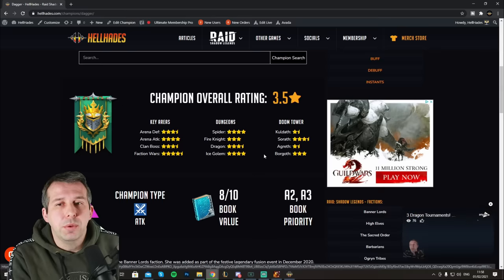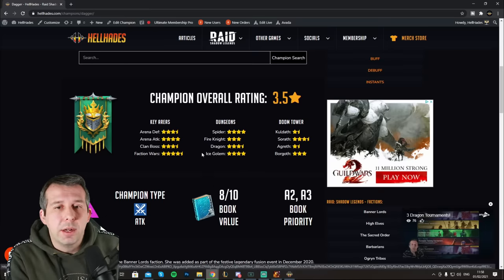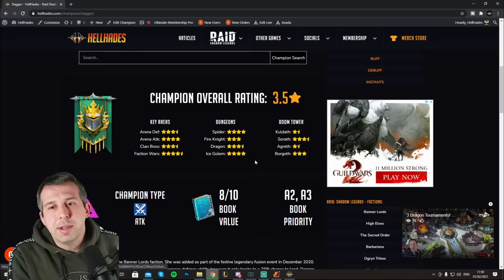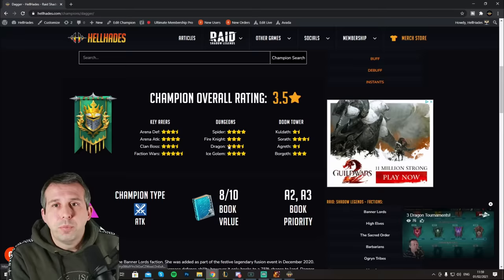I also give an overall rating, but it's more important to look at where I think they're useful than their overall rating. You can say, 'I do need someone that's going to help me in Spider, Ice Golem, and Faction Wars' — this champion feels good. If you've already got those things covered and you're looking to improve Fire Knight, the overall rating means nothing. It's also situational — if you've already got someone dropping defense, you don't need to bring this champion in for that.